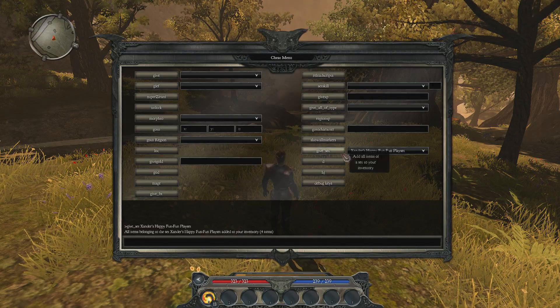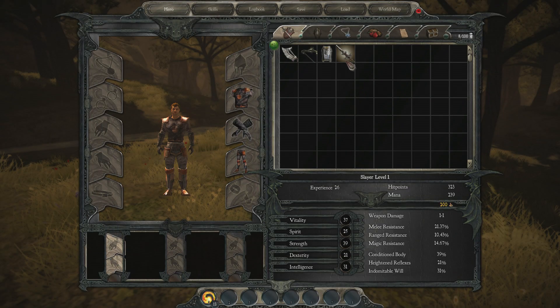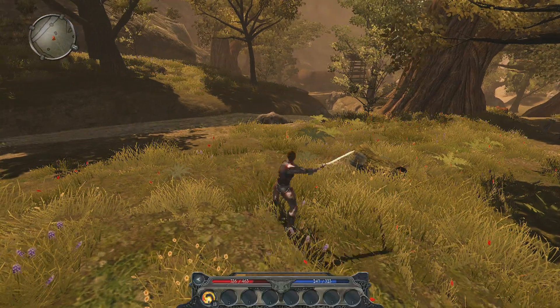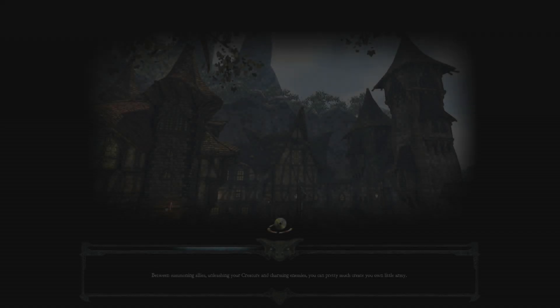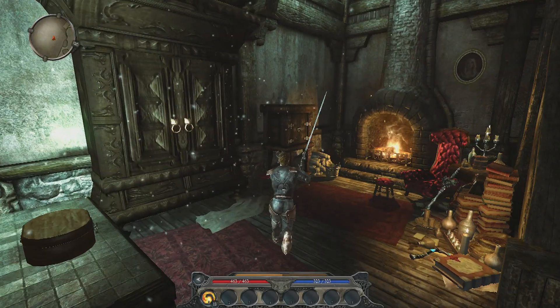You can give yourself any piece of equipment or item you want, including things we ultimately didn't put in the game. I think he just equipped the Xander butter knife set. You can also teleport to any location in the game, including areas you're not supposed to go to — like here, Ken is walking around in a house you normally only see when you're customizing your character.